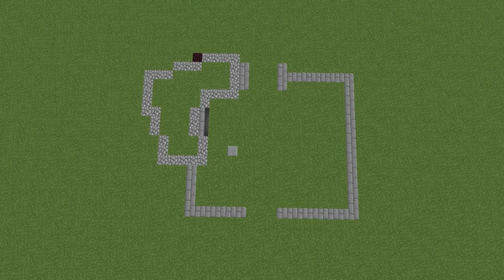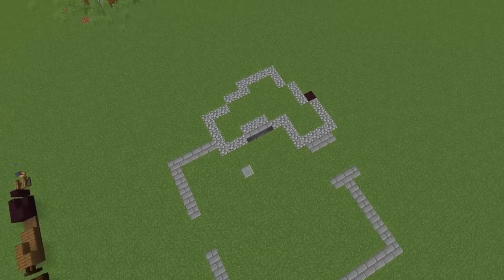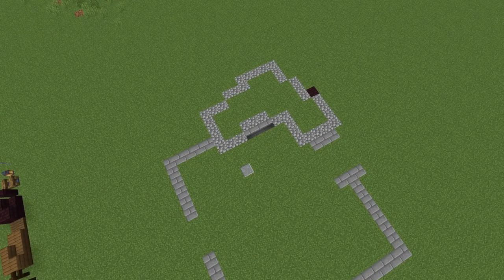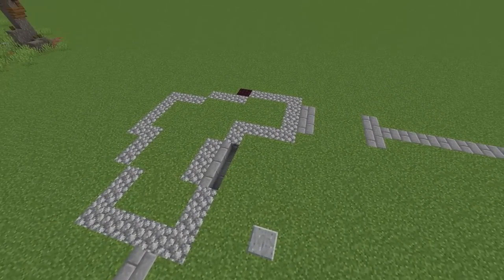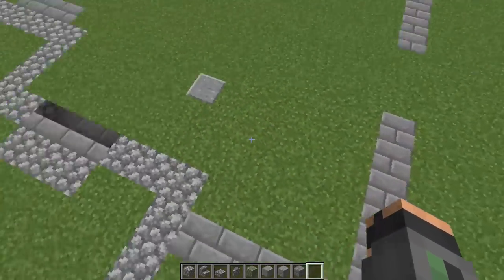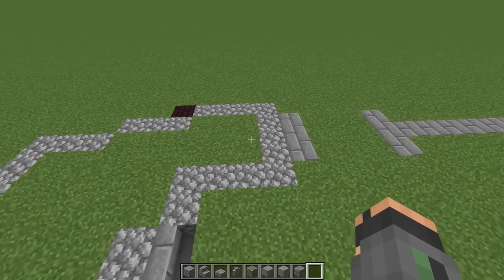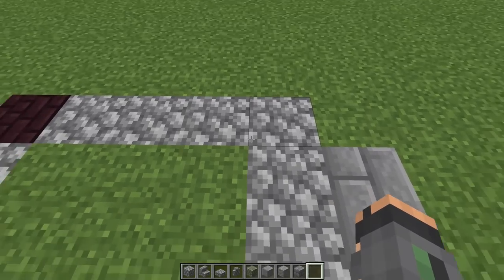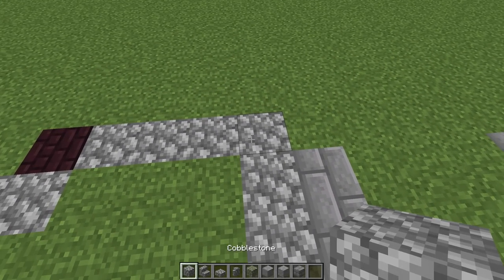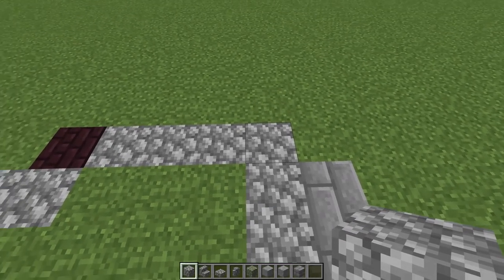These are the dimensions we're working with, but this could be totally organic — this is just a little outline for the wall around it. For the house itself it went with a really odd diagonal type of shape, so we're going to count this out together. Everything we're going to do right now in this base — we're going to do it all out of cobble and mix it up after.